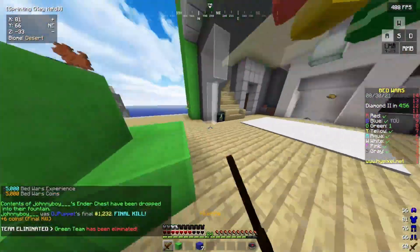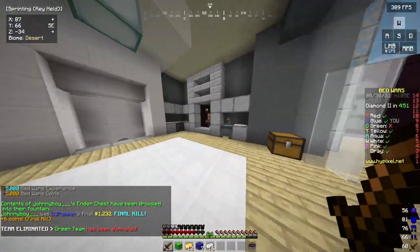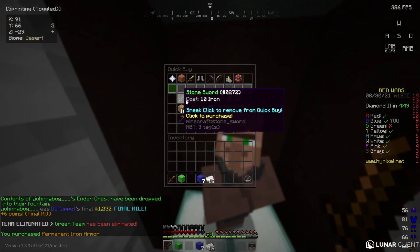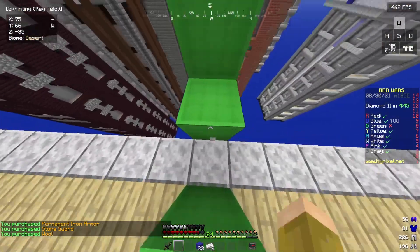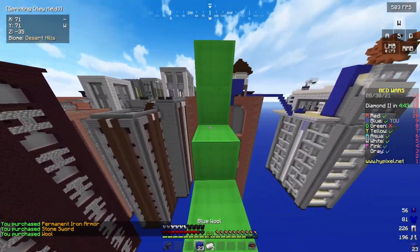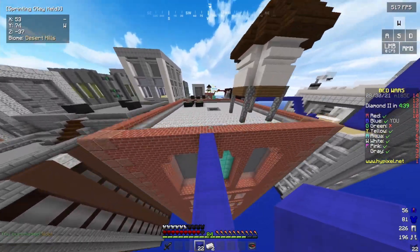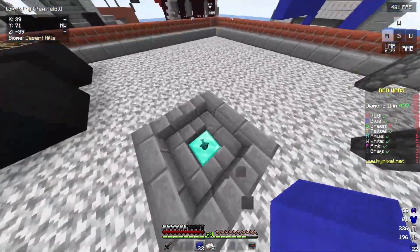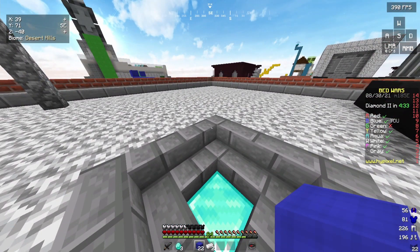It ranks you into tiers: bronze, silver, and gold — plus no tier if you don't place at all. Bronze is if you're in the top 60%, silver is top 25%, and gold is top 5%. For this tutorial, you're literally just going to need to get bronze or silver — you don't need gold — because the Jacob's Contest you're going to be looking out for is wheat.